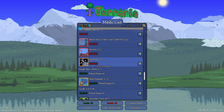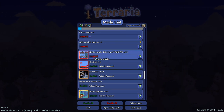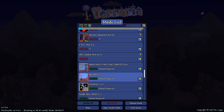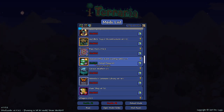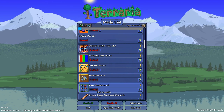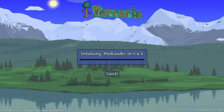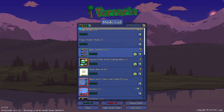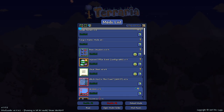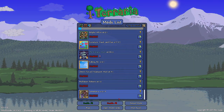Shop expander expands shops. Vein miner - vanilla Terraria is probably never going to have it, but it's very useful. Wireless is another useful one. We're adding improved pillar event, which is a great mod to have, boss checklist, and of course master mode. That should be our first set of mods - mostly quality of life and things I noticed directly from the trailer. Now let's move on to the bigger content stuff.